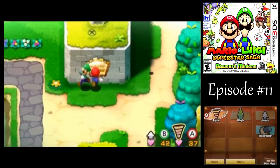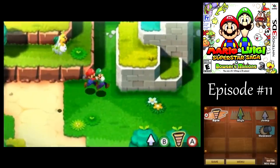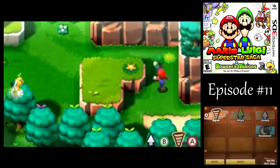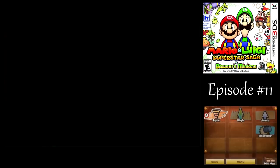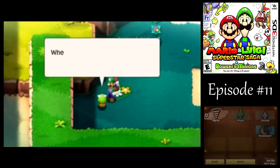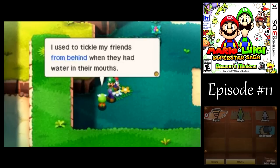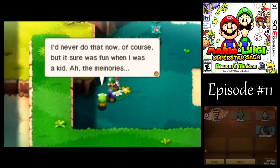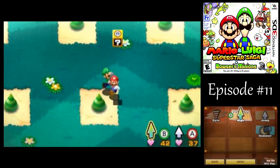We're getting closer to Teehee Valley, I suppose. I want to go reset the Lakitu's location — let me see if I can avoid him. Let's talk to the guy first. 'What do you mean a spore? You're a bean, not a mushroom.' That seems rather spiteful. Remember what that guy said for later — it's important.